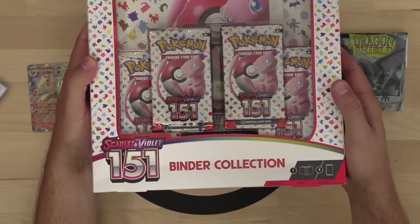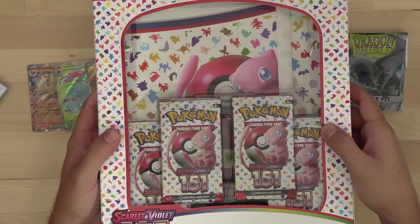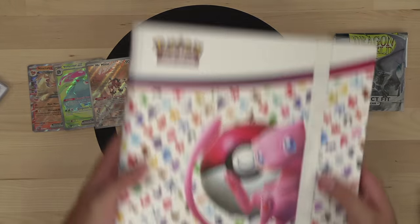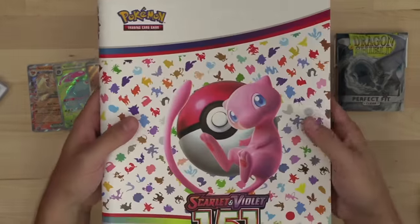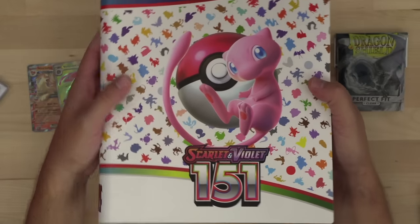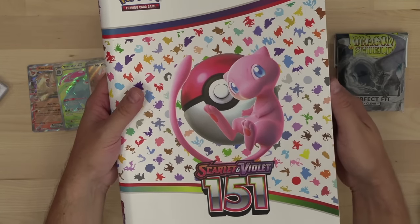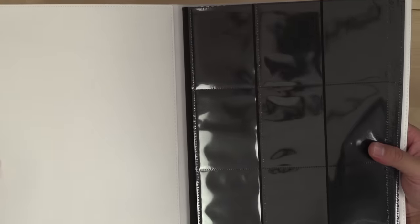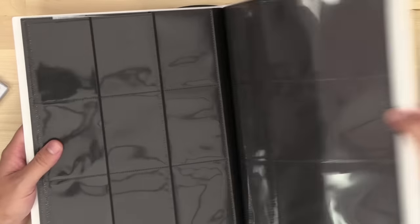Up next, we're cracking the binder collection. It comes with a nice binder featuring the silhouette print, Mew on the front with the 151 logo, an elastic strap, and typical nine-pocket pages with a black background stitching. It looks really slick and solid, and then we also get four booster packs.